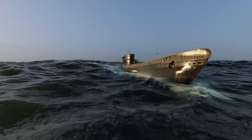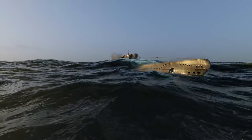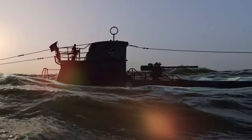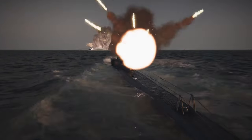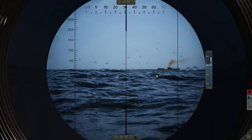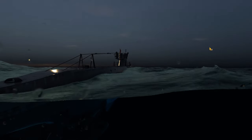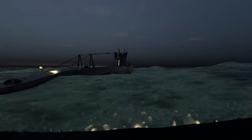U-boats usually travel large distances on the surface because the diesel engines provide tremendously longer reach than the electric engines. There are three main reasons to dive: A — to hide from a plane trying to bomb or strafe your boat; B — to listen for propeller noises with a hydrophone; and C — to prepare for an attack run after getting into position. Now that we know how a submarine basically functions, let's take our U-boat out for a ride.